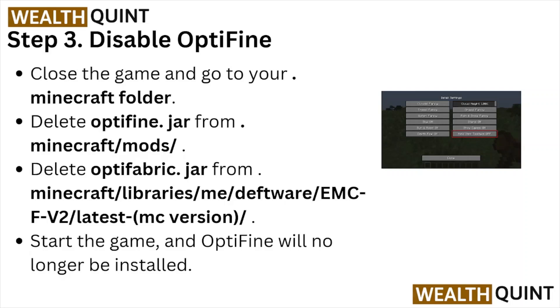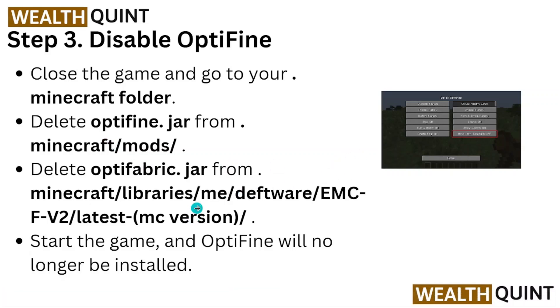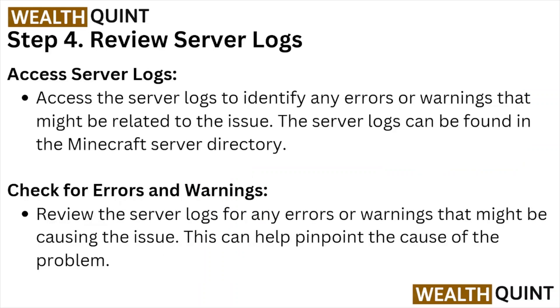Step number three: disable OptiFine. Close the game and go to your Minecraft folder. Delete the optifine.jar from this particular path and delete the optifabric.jar from this particular path. Start the game and OptiFine will no longer be installed.